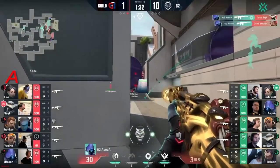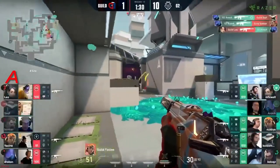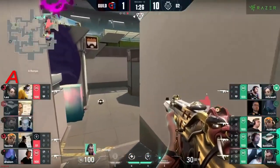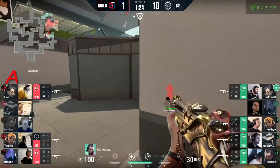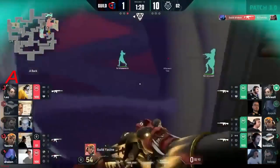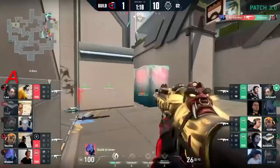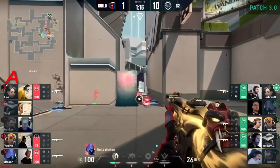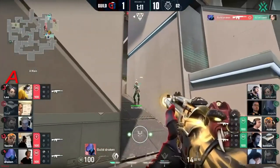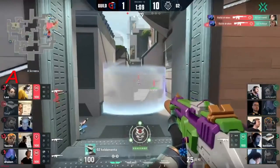The paranoia got absolutely everyone — you can see almost everyone cowering. Kellogg's is going to pick this, of course he is. But Draken finds a trade. 3v3 — this might be one of the best scenarios that Guild have actually had considering how it started. This round was already over in my head but Draken manages to grab even more.